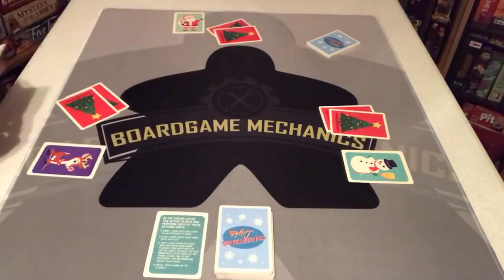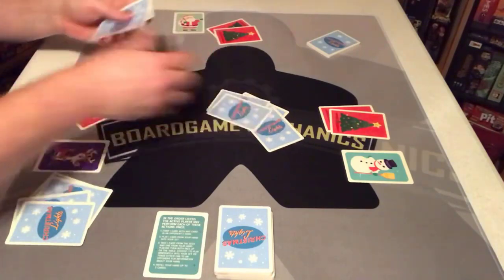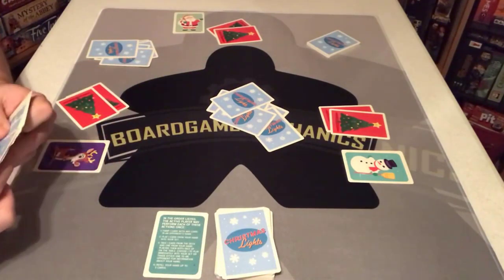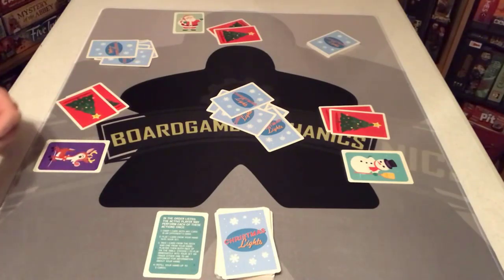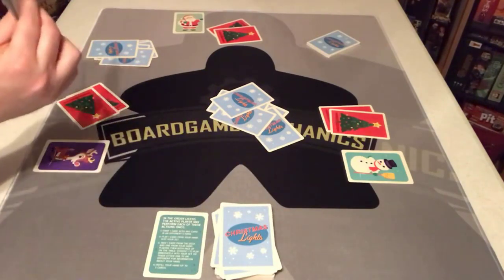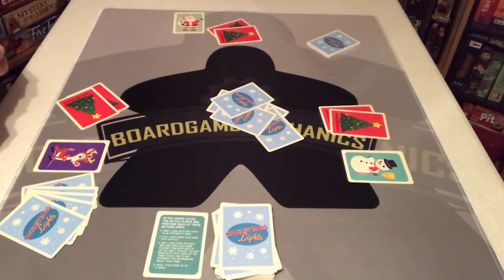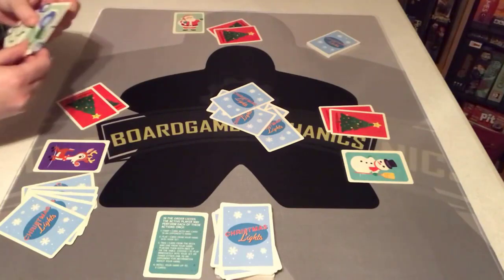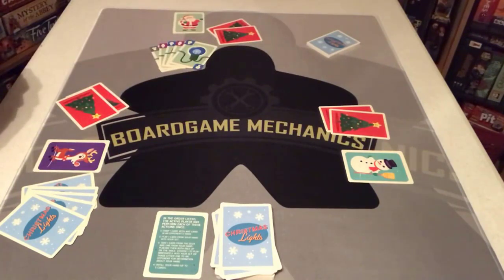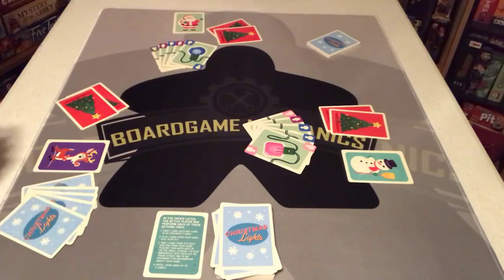Each person is going to get five light bulbs dealt out. This game is Hanabi style, so all the cards are going to be faced away from the player — I'm going to be holding mine looking outward. So this is going to be kind of tough to show, but I'll be the Rudolph player, so I can see the other players' cards but not mine. I'll fan it out and simulate not being able to see my own cards.